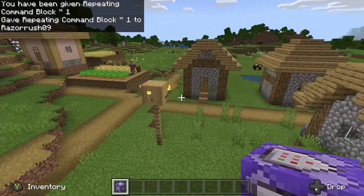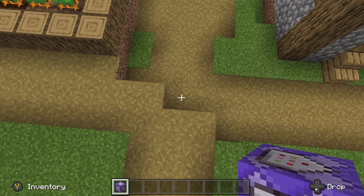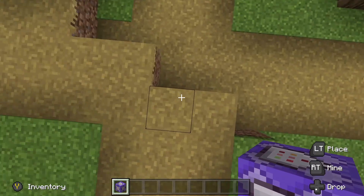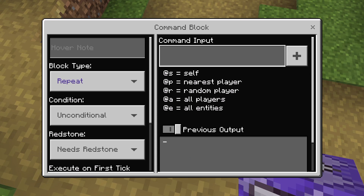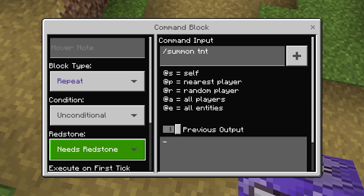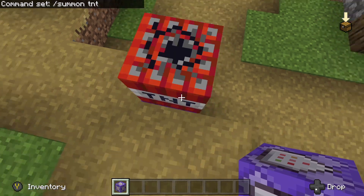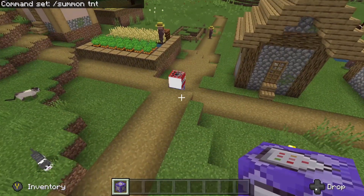Let's place one in the middle of this village — just place it right over there. There we go, placed it down. Now you right-click on it and enter: /summon tnt. That's the command to summon TNT. All you need to change now is the setting from 'Needs Redstone' to 'Always Active.'